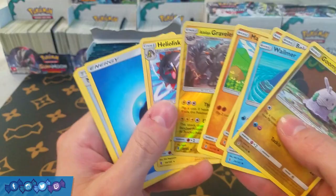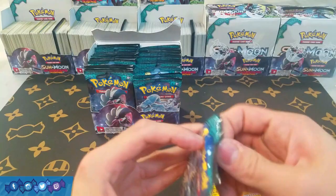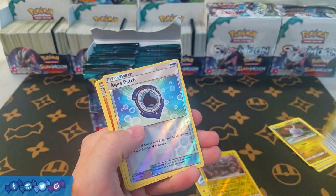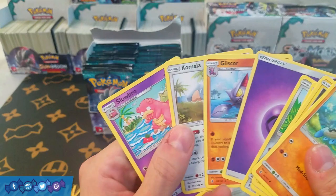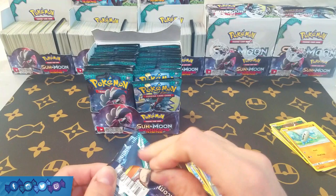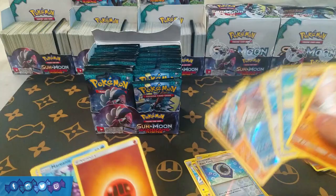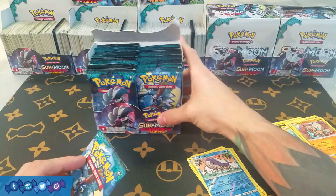A lone Graveler and a Heliolisk — nothing too special there. We got Reverse Holo Aqua Patch and a Holo Mudsdale. I think that's actually my first Reverse Aqua Patch. I'd prefer the Secret Rare one, I really would, but I'll settle for the Reverse for right now. So we got Reverse Wailord, which is a rare, and a Whiskash — nothing else too crazy in that pack.